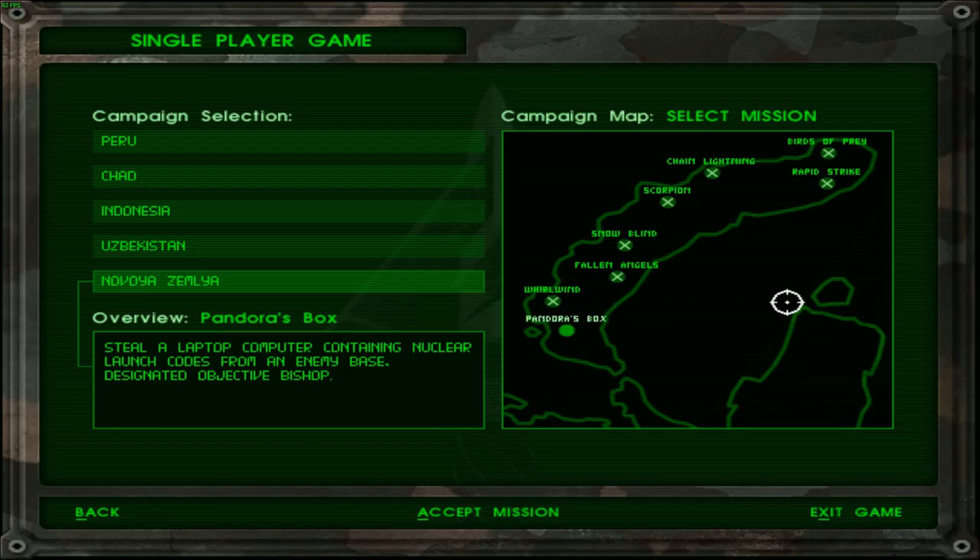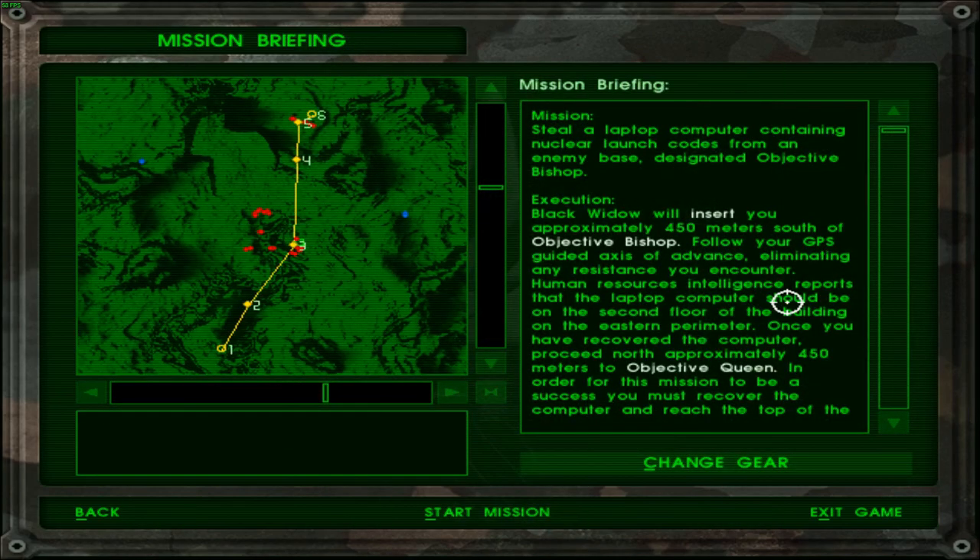Greetings fellow things, welcome back to Delta Pro. Today's mission is Operation Pandora's Box and the objective is simple: steal a laptop. Usually when it comes to these missions, they are ridiculously difficult — you never can steal the damn things, you just need to eliminate the entire base. I'm expecting this mission to follow that same trend as well. Let's just go in and check it out.